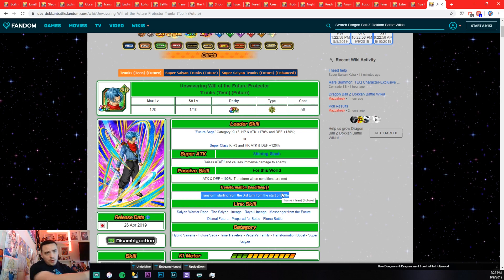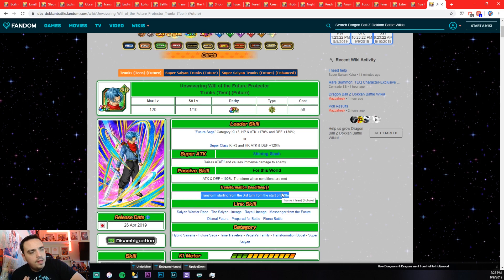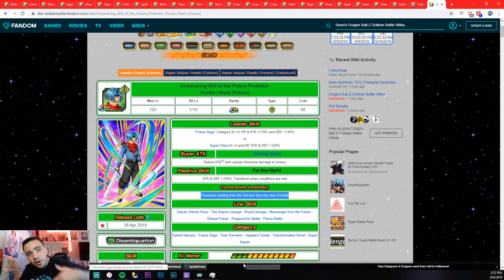That is every single transformation unit in the game to my knowledge — let me know in the comments if I missed one. Let me know what you think is the easiest and hardest transformation. I think Zamasu and Trunks are definitely the easiest. The hardest transformation in the game is probably LR Gohan — it's a trio between LR Gohan AGL, INT LR Cell, and INT Goku Black. If you agree, let me know in the comments. Love you all and I'll see you in the next video!